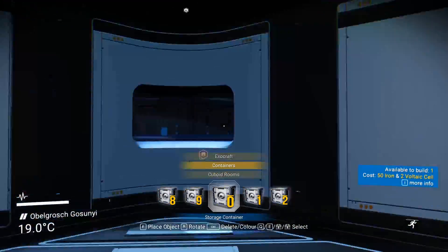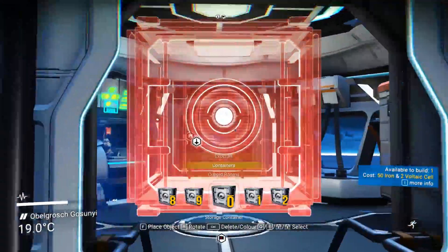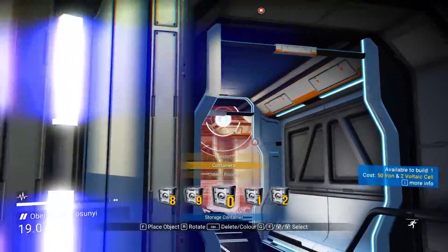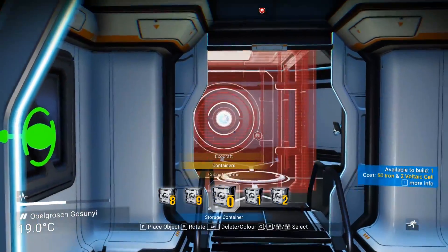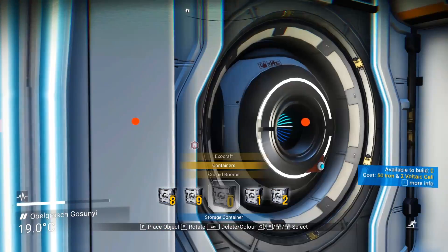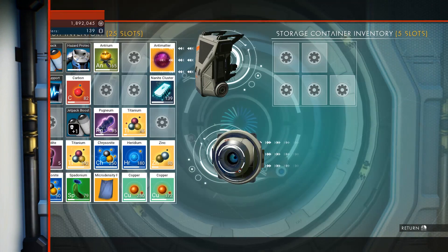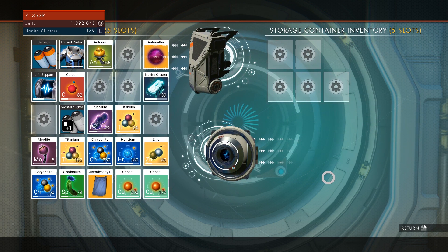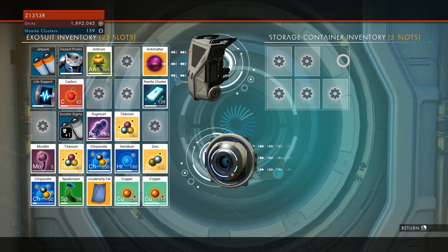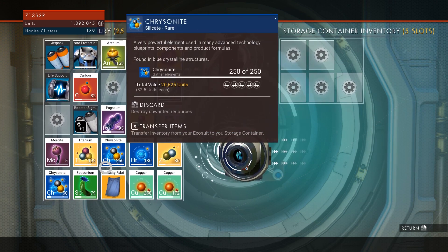I wonder how many things fit. I'm trying to think base design-wise — what's going to go where? I feel like the gardens are actually going to go out here both ways. So I feel like this one right here might be a good spot. Oh, this is so cool! Oh, how much stuff can it store? Please tell me you can store a lot. Five. FIVE items?! That gigantic thing can only store five items?! Are you serious? Oh my gosh, that's terrible.